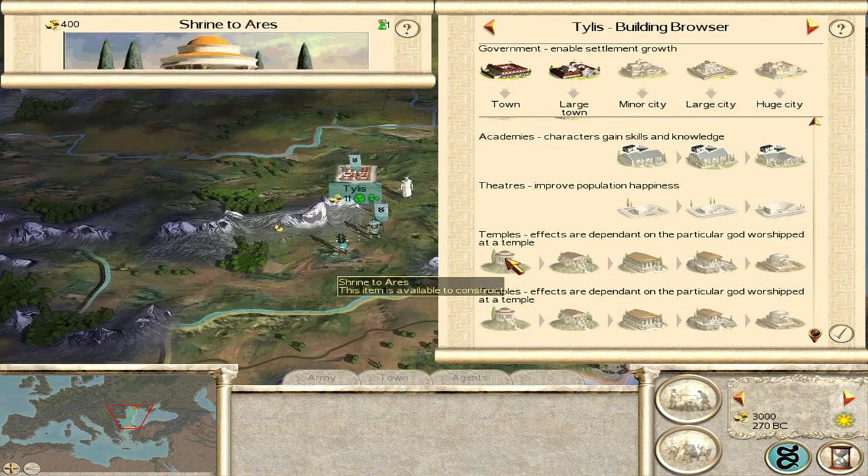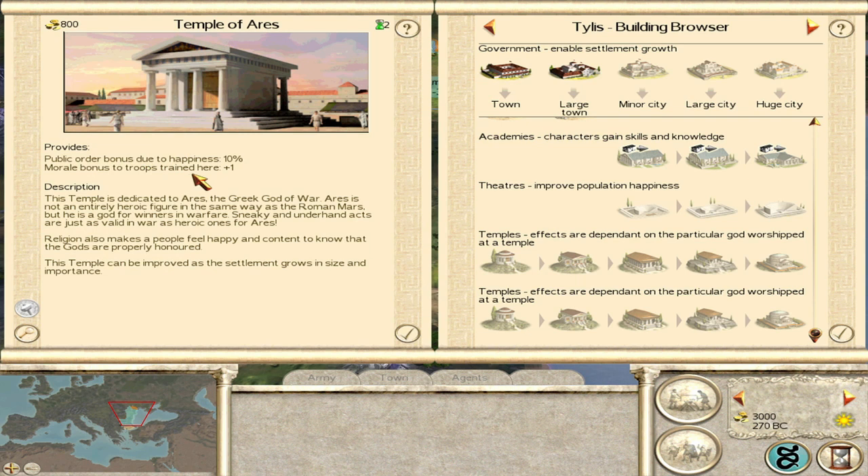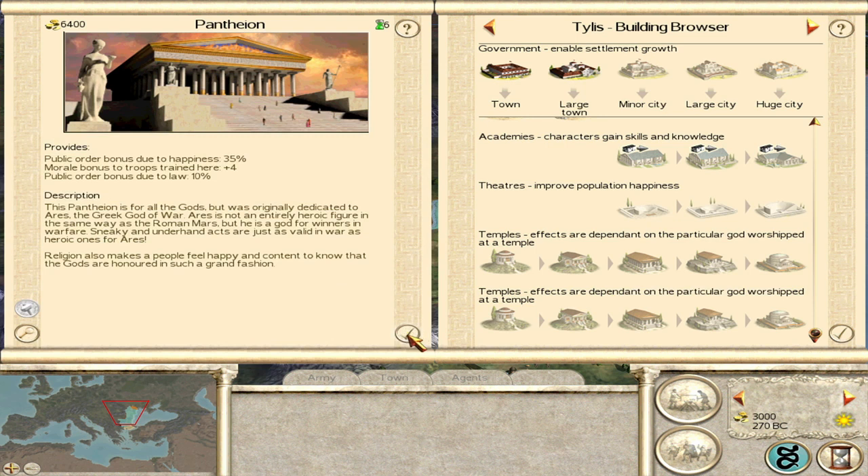What we're going to be building in our military settlements is the shrine to Ares. Tier 1 does nothing, but tier 2 gives plus 1 morale per troops, then plus 2, plus 3, and plus 4 morale at the top tier. We get some other nice stuff as well.